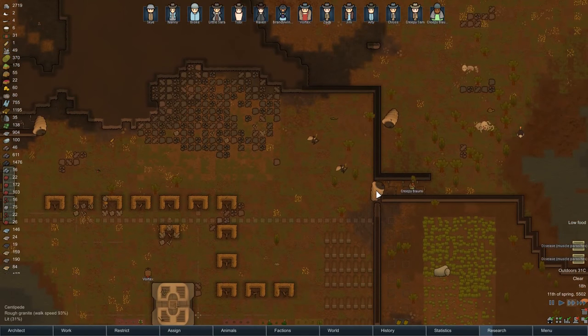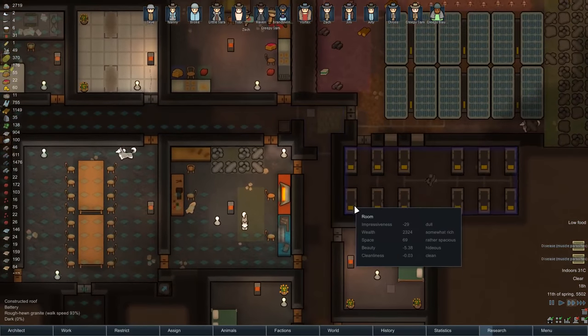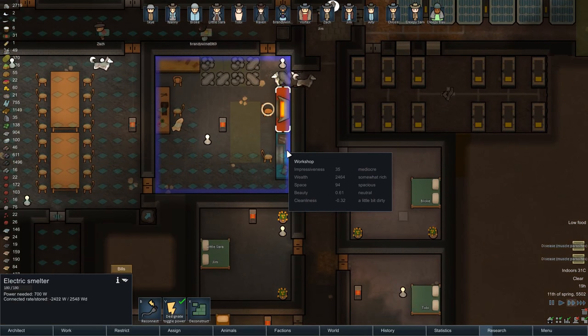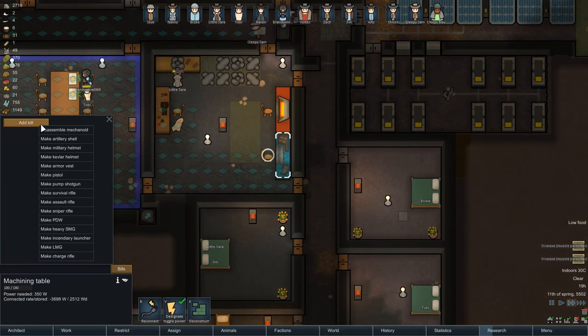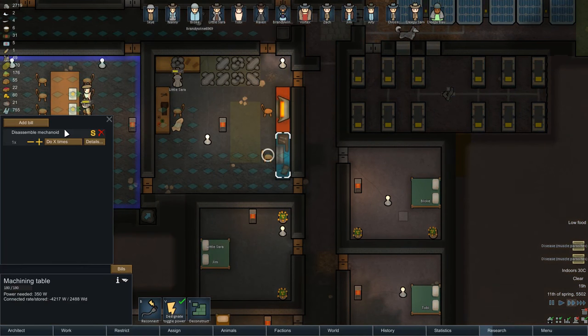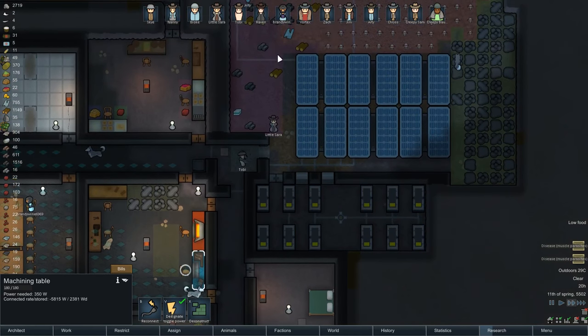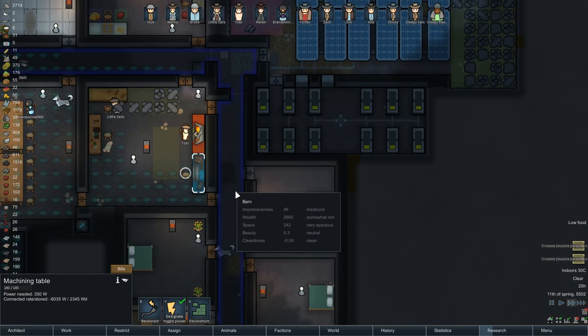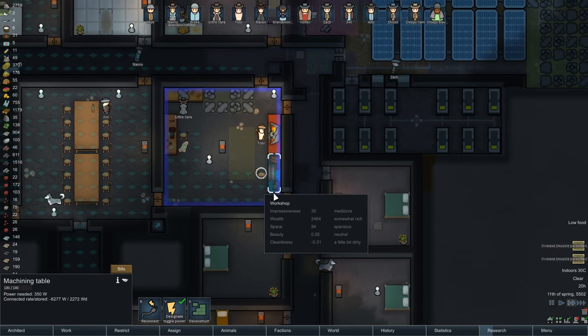Now, all these mechanoids - I think maybe we can start deconstructing them. Let's go to here. Builds, add bill - disassemble mechanoid, do it forever. So now they can go and get mechanoid corpses, bring them down here, and disassemble them. Which is kind of good.